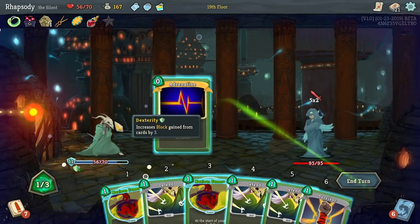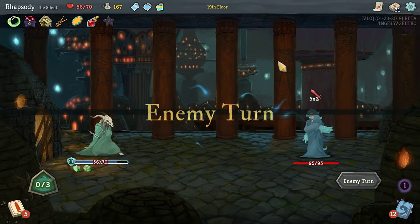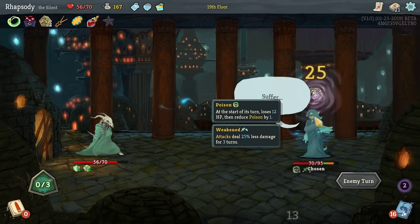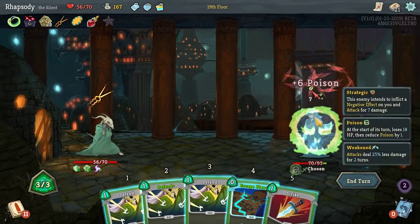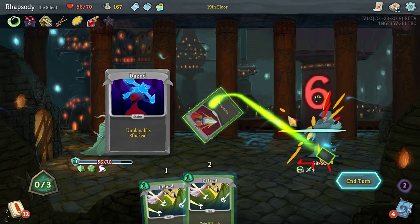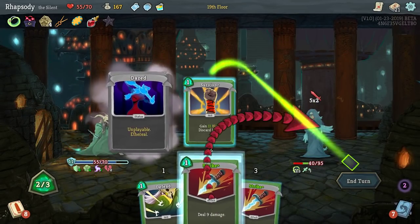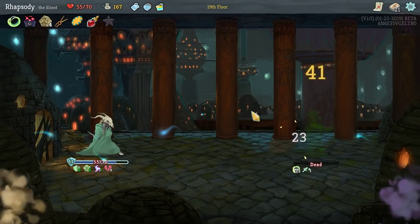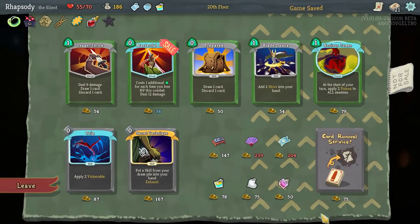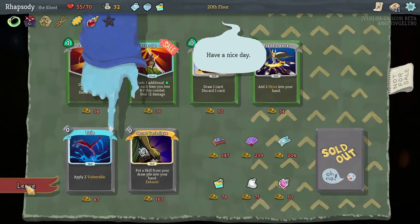Hell yes, that's an opening hand right there. Actually, I don't want to draw because I might draw the Crippling Cloud which I'd want to play this turn. I'll use the Survivor here in order to discard the Pain so I don't get the negative effect for the rest of the turn. Nothing here I'm particularly interested in. Oh my god, another Noxious Fumes — I can't, I have to get the Pain out first. Actually I can also buy the Noxious Fumes. Never mind, I'm taking that obviously.